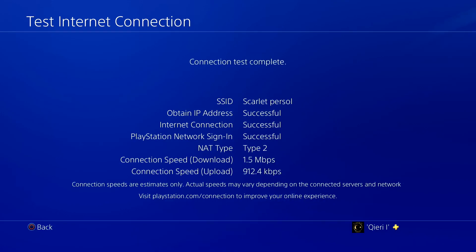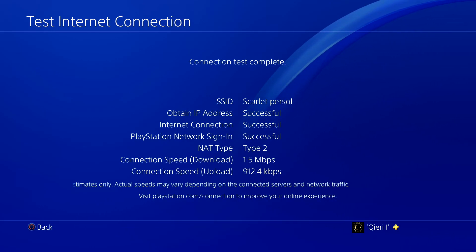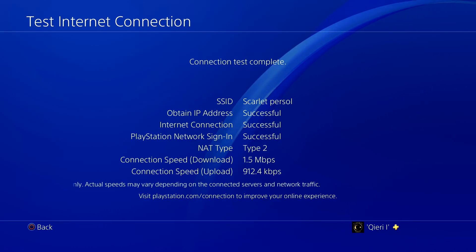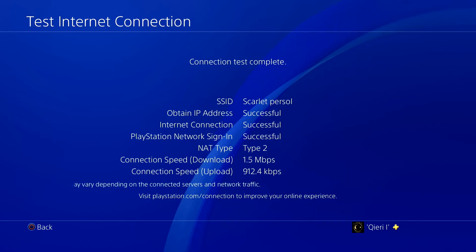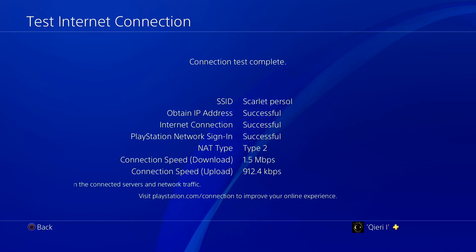As you can see on my connection speeds, it's pretty bad. If you see something with a 'K' — like my upload speed showing a K — it means your internet connection is really bad. To fix this, you can either use a DNS code or you can use an ethernet cable or LAN cable.